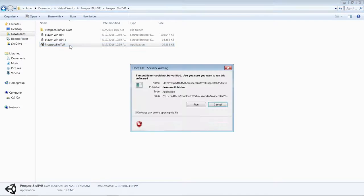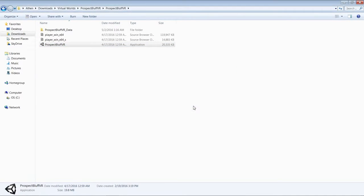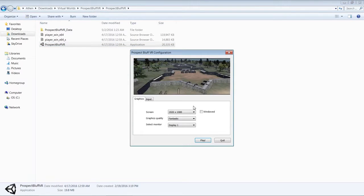That will bring up a menu to start the game. Just click on Run if this window appears for you. In this menu, you'll be able to select all of the graphics settings for your game. This is your display size — 1920x1080 is standard high definition for most computers. Your graphics quality will determine how well it runs on your machine. If you have a second monitor, you can choose to display the world there, and if you want to play the game windowed instead of full screen, simply check this box. When you're satisfied with your settings, hit play to begin.